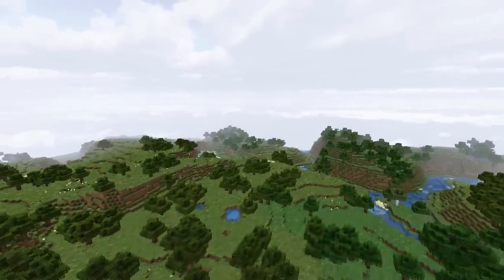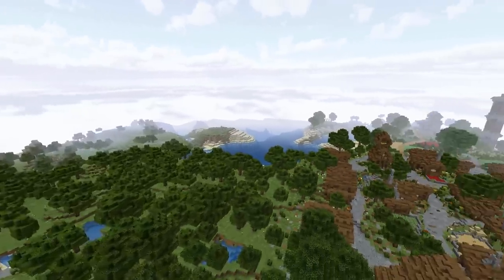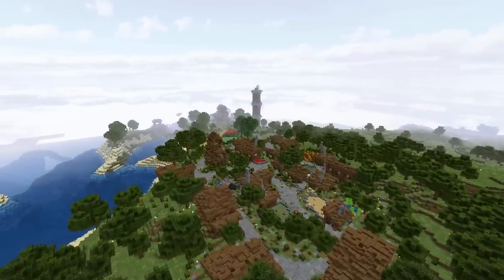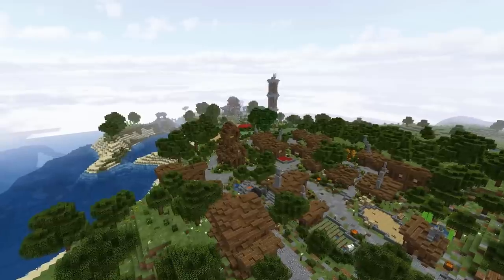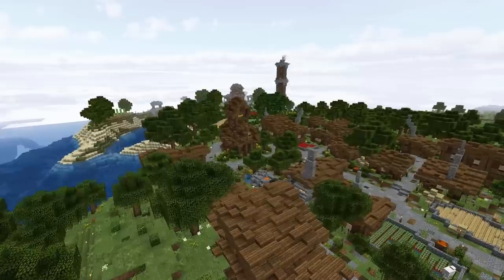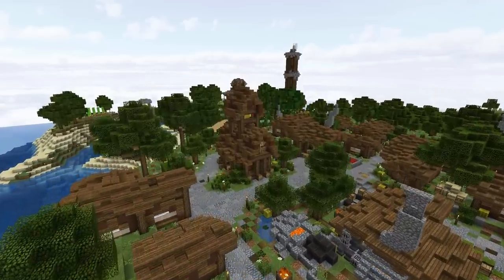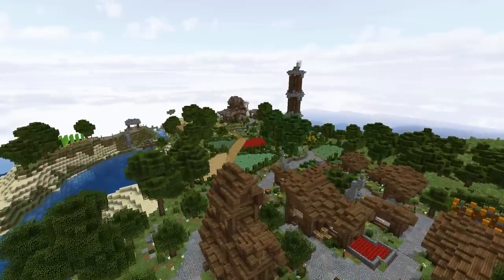The next mod is one I personally use all the time, but it isn't a mod for everyone — it's great for video creators like myself. If you don't have a need to create videos, you can skip to the next mod. For the longest time I've been using Pixel Cam to help create cinematic shots in videos, and before that I was using the Camera Studio mod. The last update for Camera Studio was for Minecraft 1.8, and the latest update for Pixel Cam was 1.10.2.